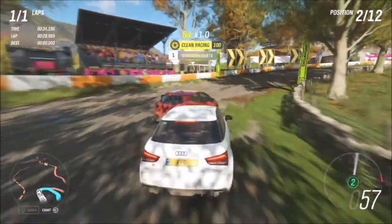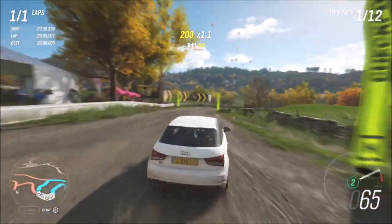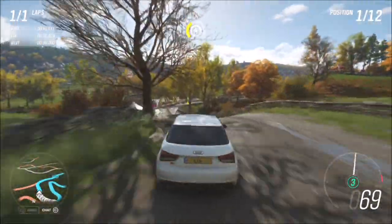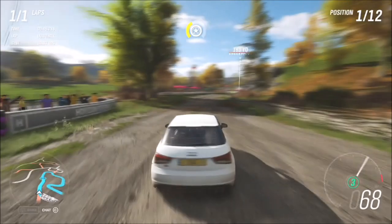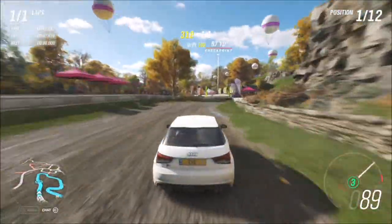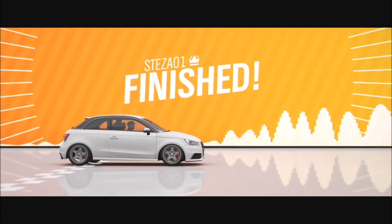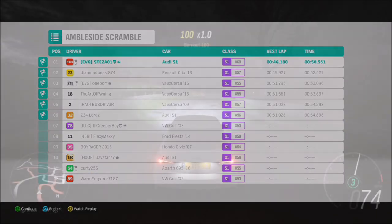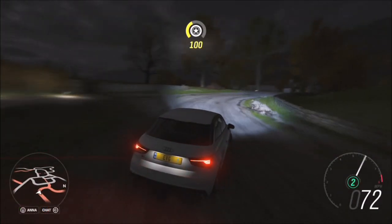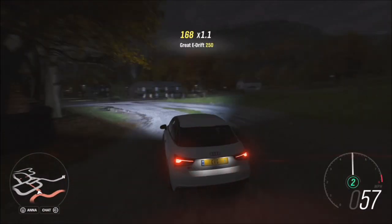Very simple, easy completion of this week's Forzathon — 200 Forzathon points and very cheap as well. Most of you probably already have an Audi S1, but if you don't it's only 35,000 credits from the auto show. It's a very good little car — nimble, agile, quick accelerating, and with its four-wheel drive very good both on and off road. If you need the tune, my storefront is at zero-one and it's called S1 EVG, specifically for this 2015 Audi S1.